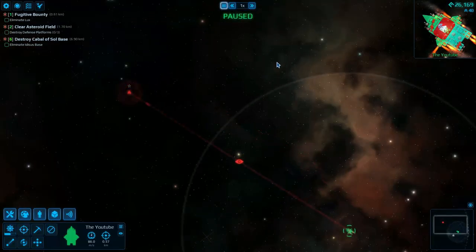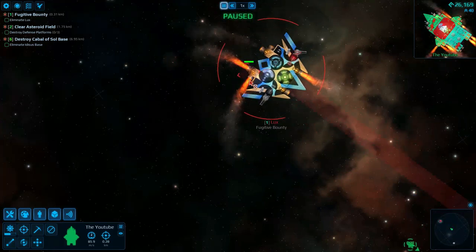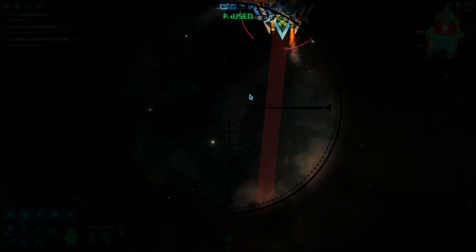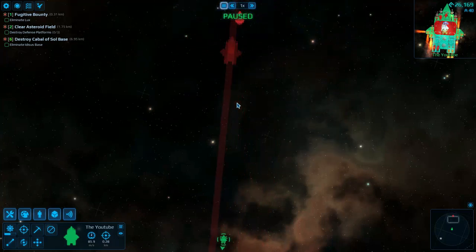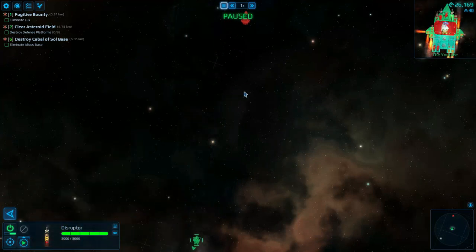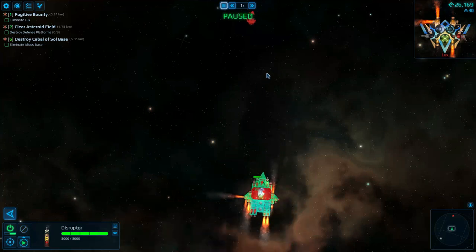I'm taking out another bounty, and I thought it would be a good idea to do it on camera since we recently upgraded our ship. If we analyze this fighter, we can see that the reactor is here, the hyperdrive is here, the cockpit is there, and it has two blasters on the side. I'm going to select our disruptors and tell them to target specific parts of it so that we can shut them down.